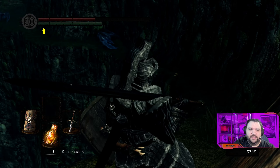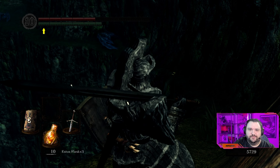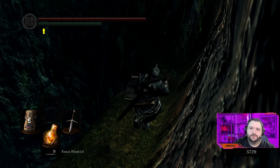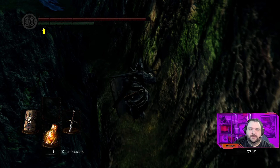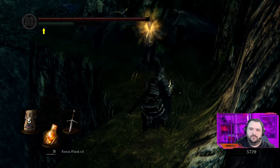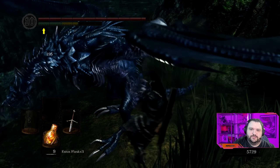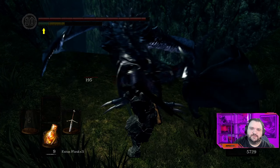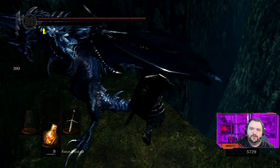These drakes will spit electricity. They'll also fly into the air and spit electricity. They'll also fly into the air, put out their talons, and come towards you — kind of like an eagle does when it's getting prey. They'll also do a bite directly in front of them. Usually they will do the electrical damage attack right as we approach them, so I recommend two-handing and hitting them from the side. They have terrible poise, so a couple of hits will interrupt them.